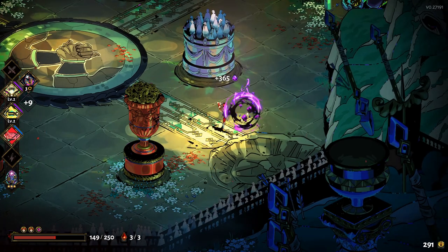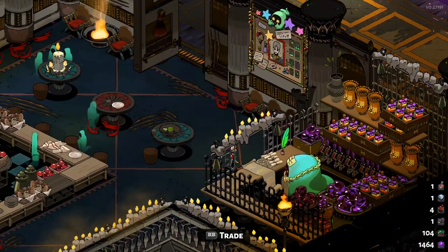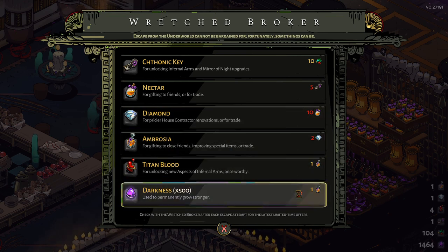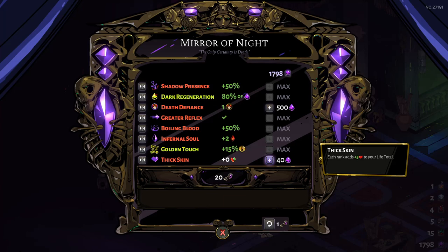The last way to get a ton of crystals is by defeating a boss where you already got the weapon reward from it, meaning you've already beaten them with the weapon you're using on that difficulty. There is also an extra way to gain darkness crystals — you can trade other resources for it at the Wretched Broker — but I usually don't use this because you will need the other resources as well and it is not really a good trade.